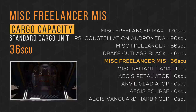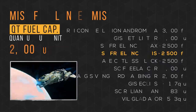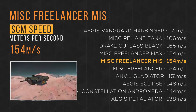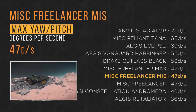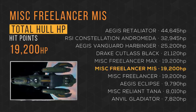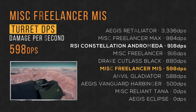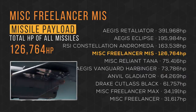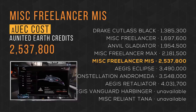It has a max crew size of 5, tying 2nd place with the Connie and other Freelancers. It carries 250,000 quantum fuel units, tying 2nd. It cruises with an SCM speed of 154 meters per second, 4th place, and a max speed of just over 1,000, also 4th. Maximum yaw pitch is 47 degrees per second, tying 6th. Total hull HP is over 9,400, tying 5th. Default pilot DPS is 1,920 — 2nd place. Turret DPS is 598, 6th place. Combined missile payload is over 125,000, 4th place. Available in-game for over 2.5 million Alpha UEC.